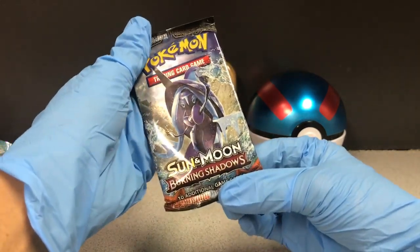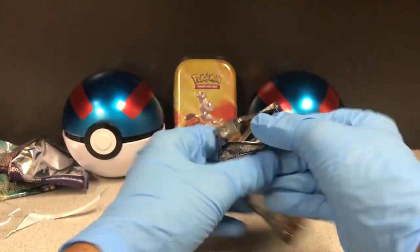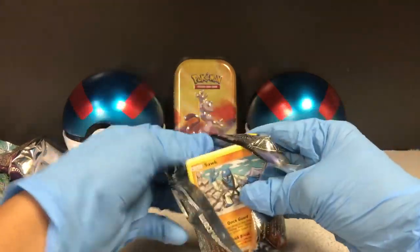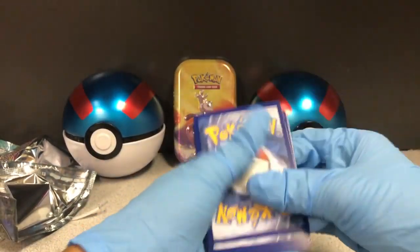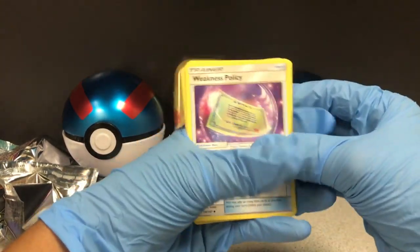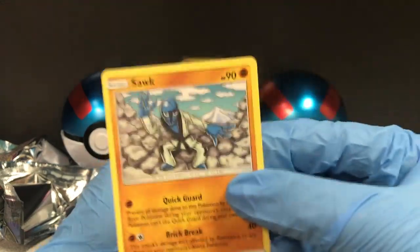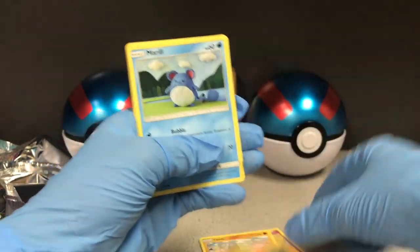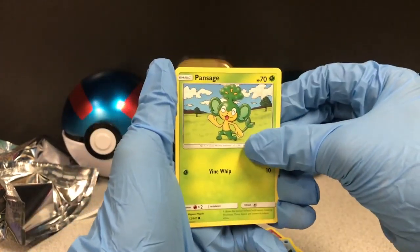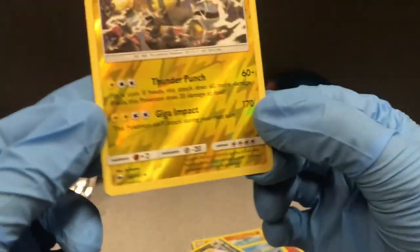All right, our last one is the Sun and Moon Burning Shadows — hopefully we get something a little bit better. Here's the card — one, two, three to the front. Weakness Policy, Heatmor, Corelia, what the heck — Oddish, Charmander, Merill, Pansage, Electivire and Weavile. All right, we got screwed again.